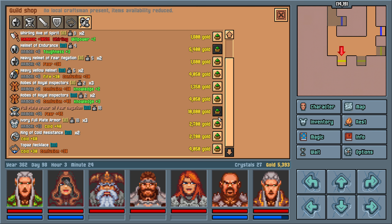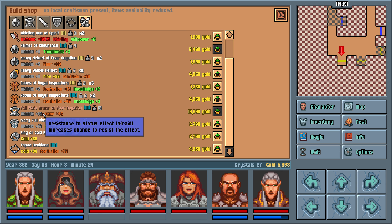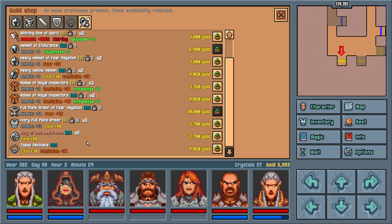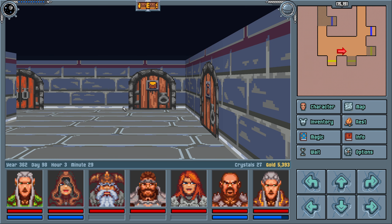This is the guild. The craftsman is not present yet. Nothing really too crazy. Armor 14 — good God. But 10,000 gold. Yeah, no. It's a little bit beyond us. And this is just the regular stuff — looks like they go up to tier three.